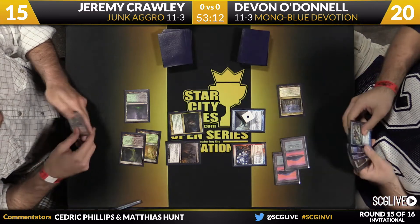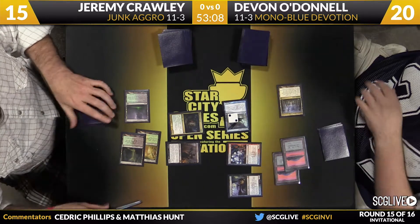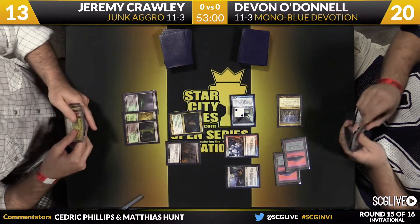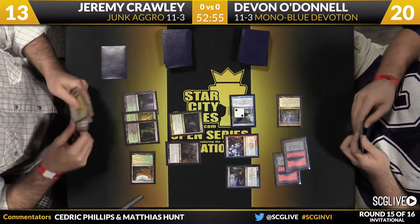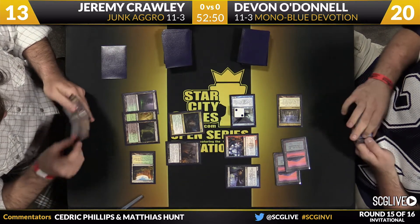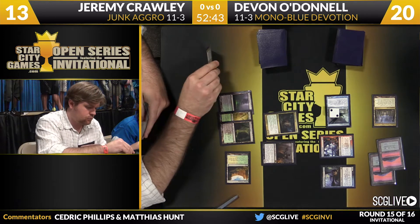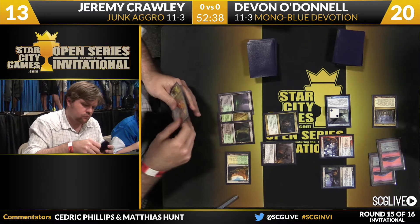It's a Nykthos, which means we're going to see a Nightveil Specter. That'll evolve this — into the red zone we go by O'Donnell. Two damage will come across. Crawley's going to go down to 13. And what he's really doing is setting up a big Nykthos turn. He has three, four, five, six blue mana symbols out there — so he does have six mana next turn, which is enough to play Thassa, make Frostburn Weird unblockable, and pump it once.